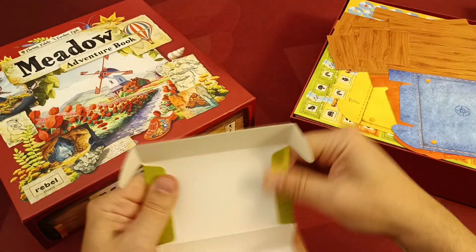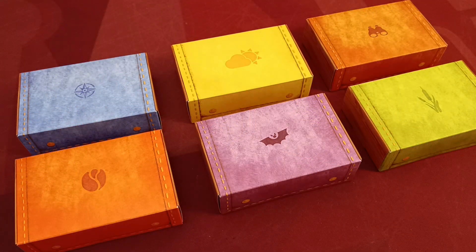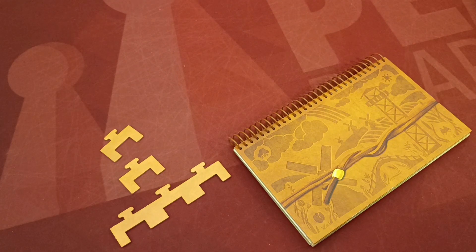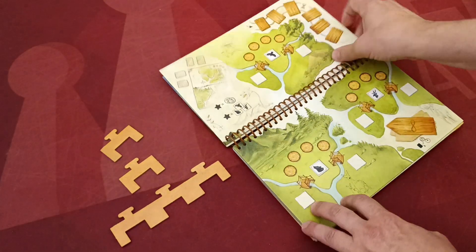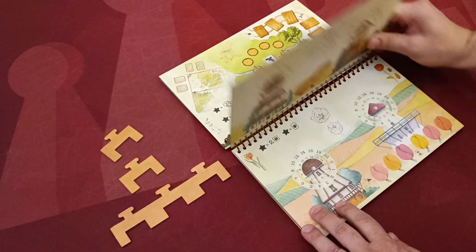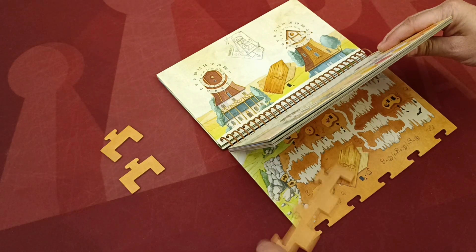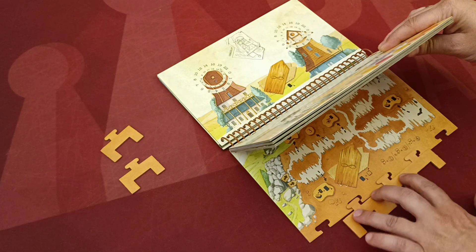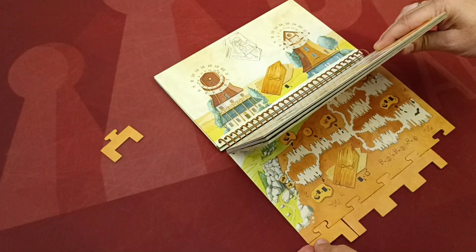Each of the six hikes is played using special and unique components. After you assemble the six hike component boxes, place all corresponding components by checking the symbols on the punch boards. You also have the adventure book and notch tokens, which are used in all hikes. To play a hike, go to the book's page corresponding to the hike, then attach the notch tokens depending on the number of players. In a one or two player game attach the big token; in a three player game also add one small token; in a full four player game attach all of them.